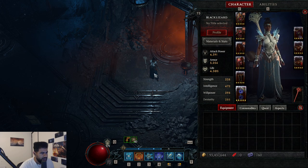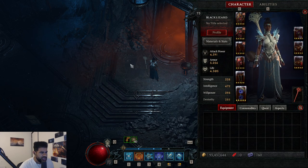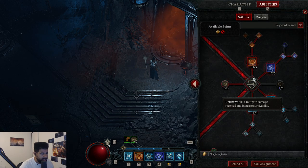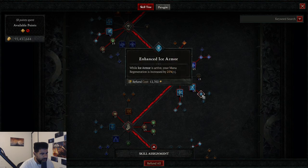For your chest, you can get the Snow Enchant — the Blizzard Aspect — or you could get Shared Misery, which spreads your crowd control. Both are solid options. On boots, I like Attacks Reduce Evade Cooldown personally, but you can also go with Max Evade Charges — it's not really that big of a difference. Main stats: Mana Cost Reduction, Damage Reduction While Injured, Move Speed, and Ice Armor. When this build is fully finished, I won't need Enhanced Ice Armor.